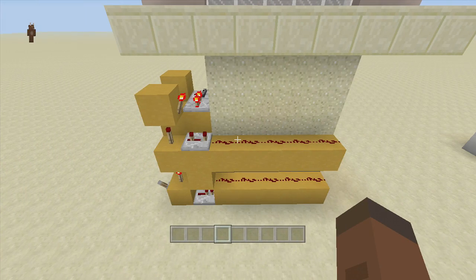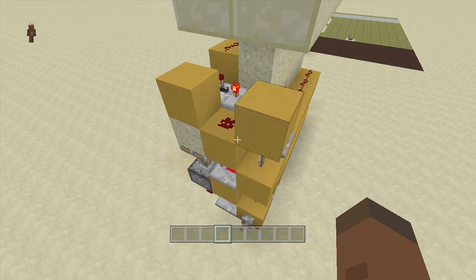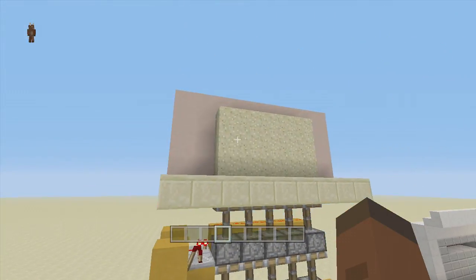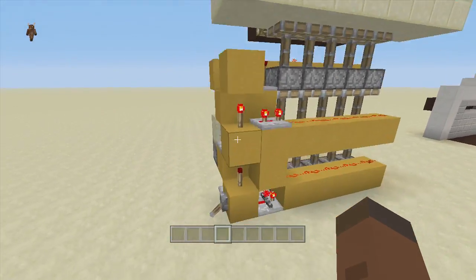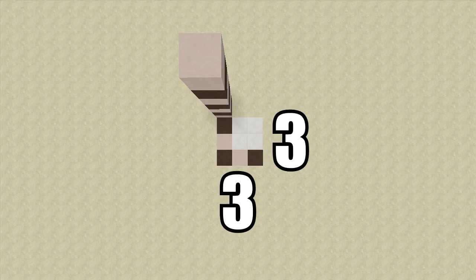Let's go ahead and look at the redstone. Here is our working blinds slash curtains open up, and as you can see this thing is extremely small — I condensed it down into a three by three area. When I flip down this lever the curtains go up, closing off our windows, and when I flip it back up it retracts back into the ground. For this build you're going to need a three by three spacing and you'll also need to dig down seven.